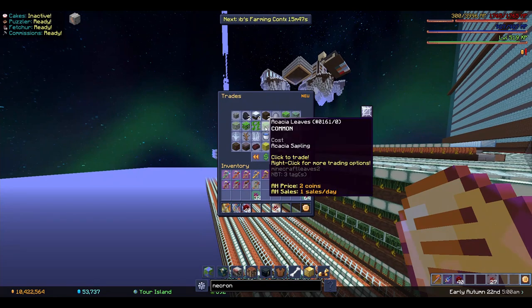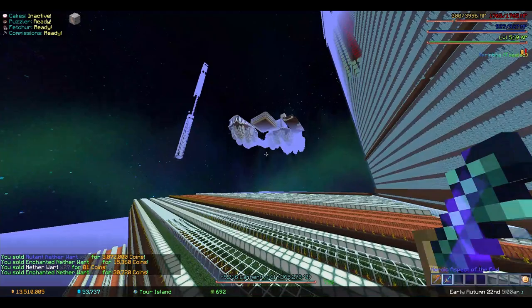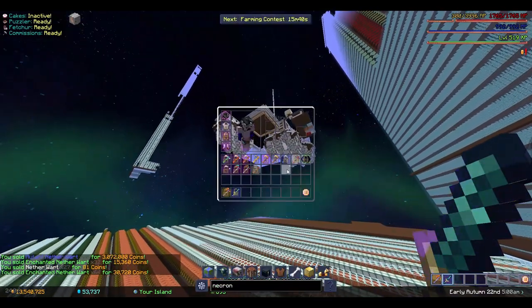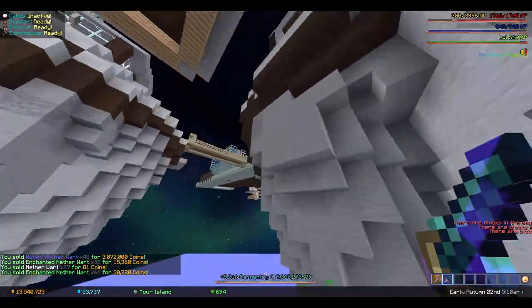From this hour-long test, we made 3 million coins. It seems using the nether wart hoe specifically gives you about 1.5 million coins more in an hour. That was different from what I was expecting.